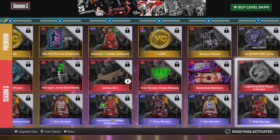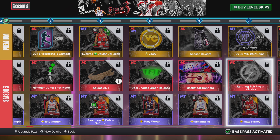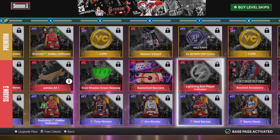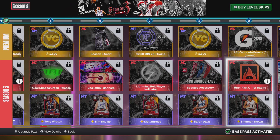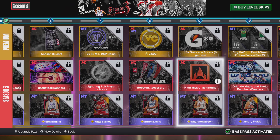For Level 6, you get a Scarf and a Basketball Banner. Level 7, you get a Lightning Bolt Player Indicator with 2x 60-minute coins. Level 8, you get 2,500 more VC with a Plus One Defense boost arm sleeve. Level 9, you get a High-Risk CTO Badge — same as the one from last season — and a Gatorade boost 15 times.